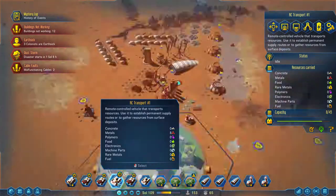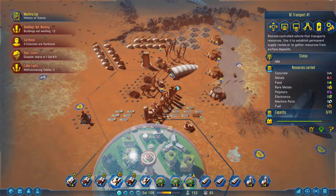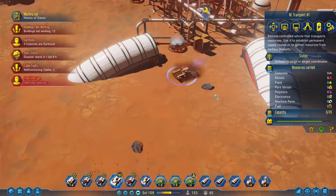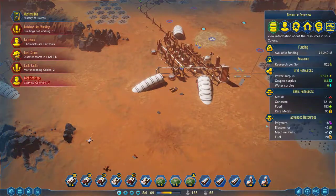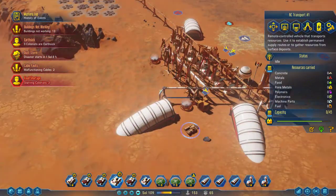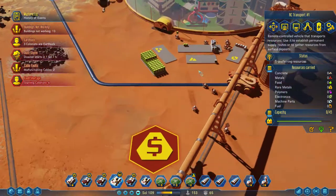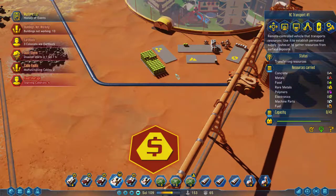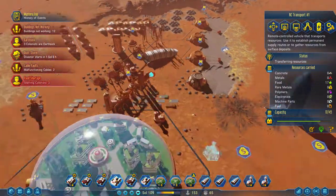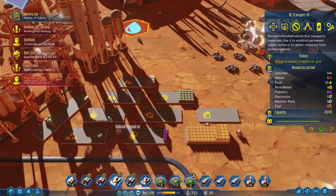We have a new transport — let's offload you right where you are, dump there. We have a food shortage? Three starving colonists — but we have 153 food, we don't have a food storage shortage, we have a food distribution issue. Like everything else, it's a distribution issue. We have tons of food sitting over here and tons of machine parts over here. Gather 45 food and dump it right off here — make sure we don't kill anybody today. Nobody dies on my watch today, at least not from starvation.